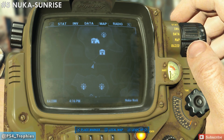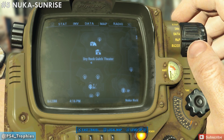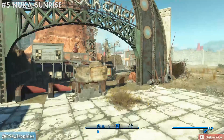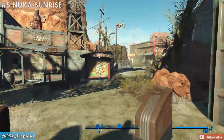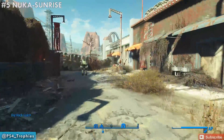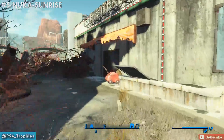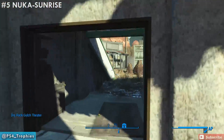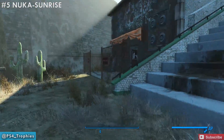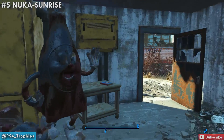Now we're moving north to the Dry Rock Gulch area. The Nuka Sunrise is going to be in the theater area, as well as the Nuka Extreme — which is the one that unfortunately has glitched out on me. We'll go ahead and get the first one here. Go into the theater area and in this building over here with the orange canopy is the Nuka Sunrise, so go ahead and pick that up.